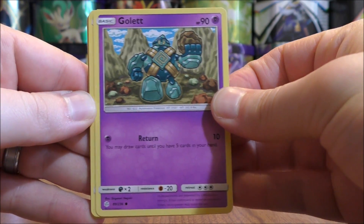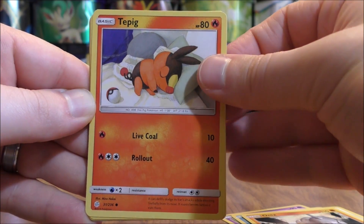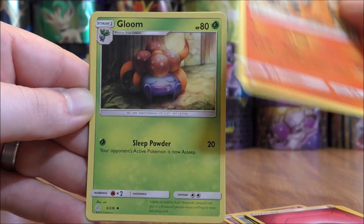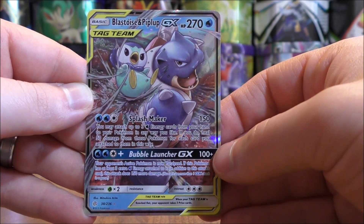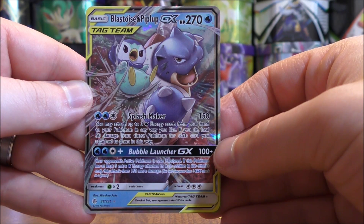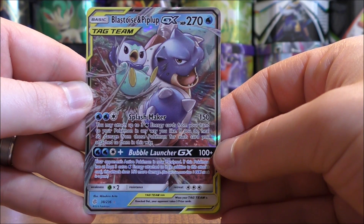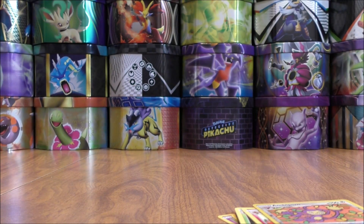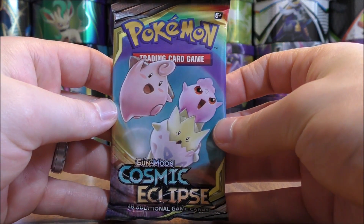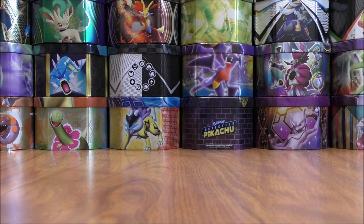Gullet to start this pack: Dugtrio, Aipom, Onix, Tepig, Fairy-type Energy, Torkoal, Gloom, Floette, reverse holo of an Ambipom — an uncommon. The final card is a Blastoise and Piplup GX. I think this card will be pretty good in the standard format — you could use it as the primary attacker in a Naganadel and Quagsire deck. This was actually the featured GX in the deck that I lost to at the pre-release tournament. The GX he pulled was the alternate art full art version.